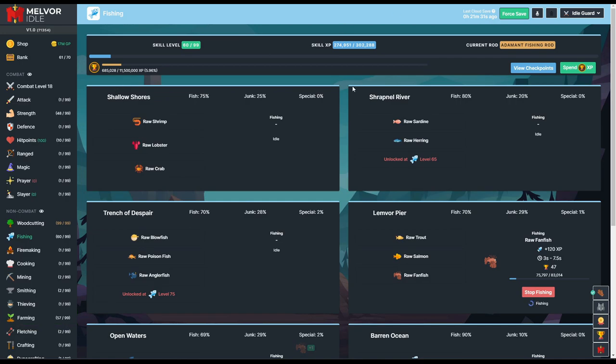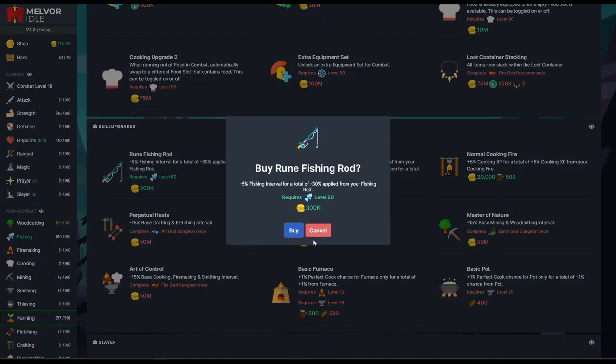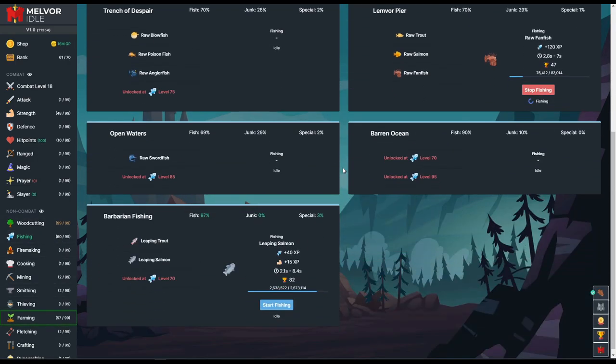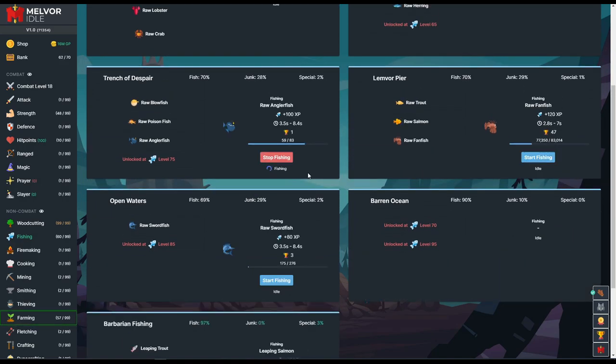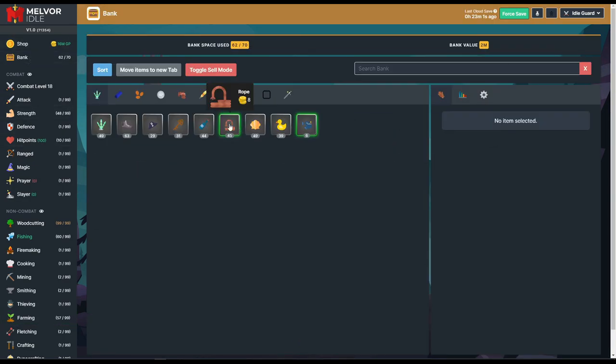We just hit level 60! Let's go to the shop and get the rune rod — it gives another minus 5 fishing interval for 300k. The next one is the dragon fishing rod, which is the final rod at level 80. I'm about to leave this to go AFK overnight, so we're going to go after the anglerfish. Hopefully in the morning we wake up to some glorious numbers.